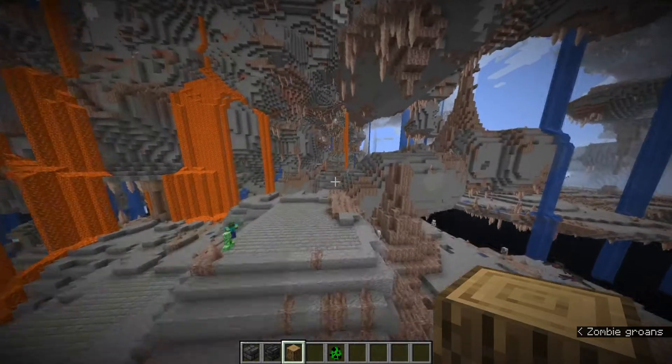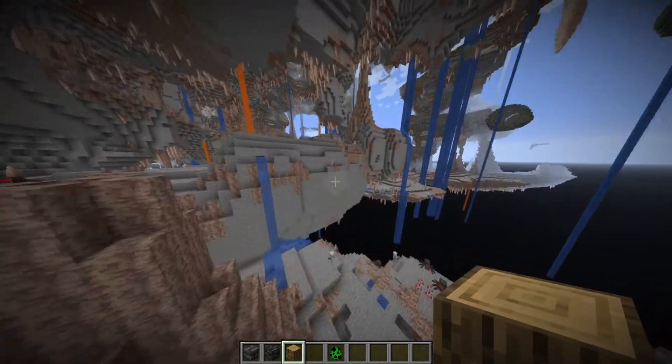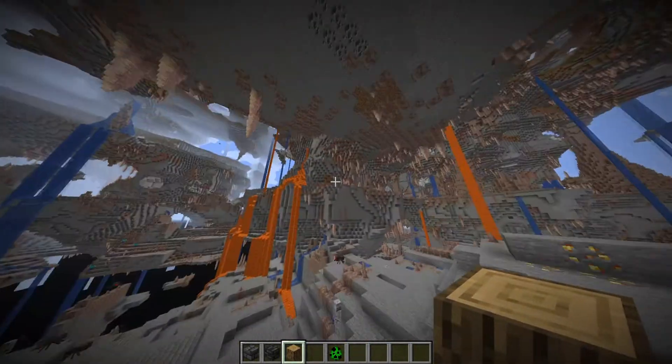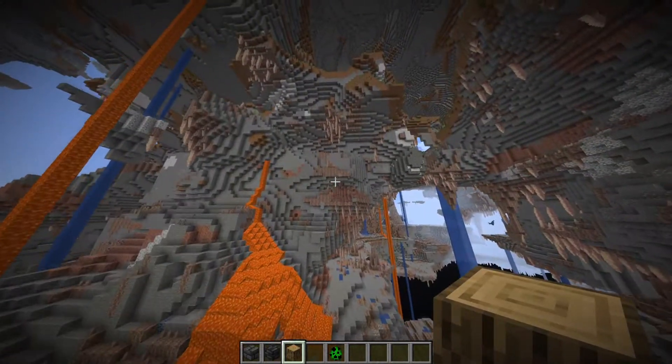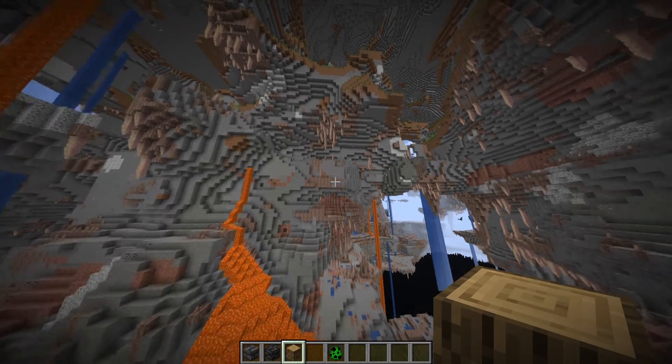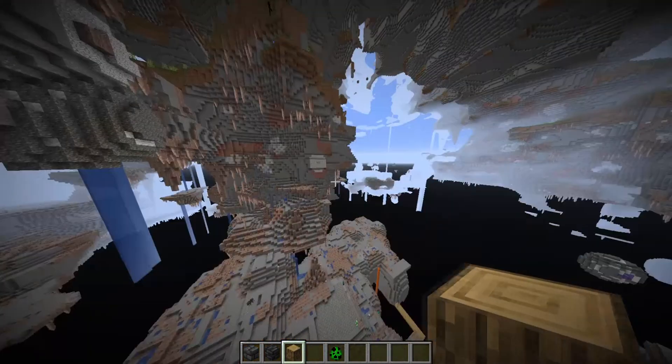The stone material blobs — the blobs of granite, andesite, and diorite — have been tweaked. Basically what this means is that they are much larger now, but there are also fewer of them. So it's a little bit tweaked overall.